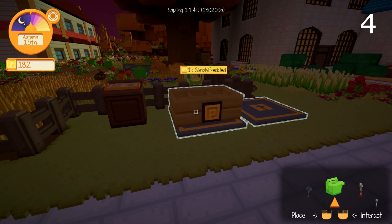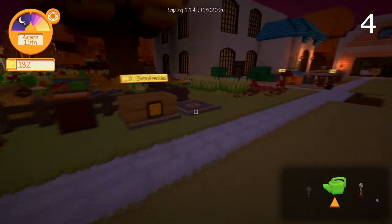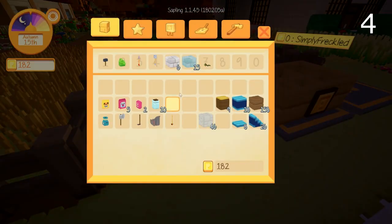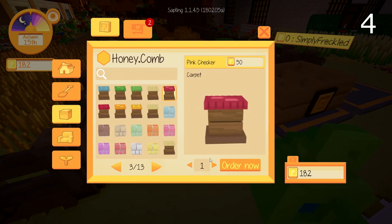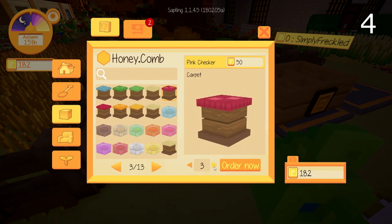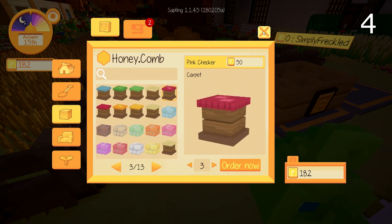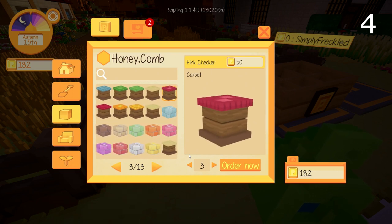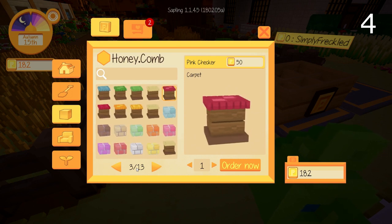For the actual building portion, the first thing I recommend is buying the shipping catalog and the shopping catalog — you can get each for 2,500. Through the shopping catalog you can have pretty much any block imaginable and just order them. For example, if I wanted this pink checkered carpet, I just set the amount and order it. It's much better than going to the market every day hoping they have what you want. Just be aware that buying a lot of something can affect the price, but for building purposes it's not a big issue.